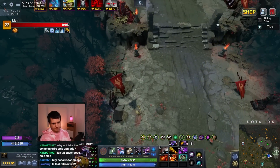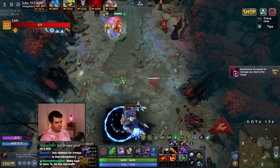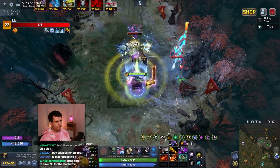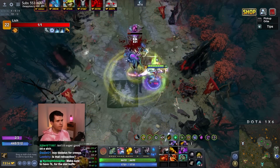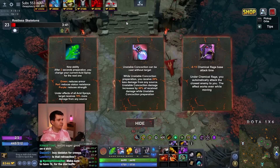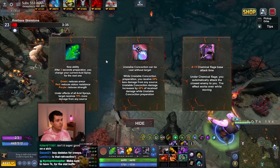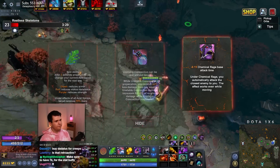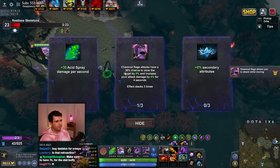I think what we're getting is the ultimate upgrade — with that, Chemical Rage has a lower base attack time and we can attack while moving. The Unstable Concoction thing is also very good. 20% damage reduction is nice, but I think reducing the base attack time and attacking while moving — attacking while moving by itself is amazing.